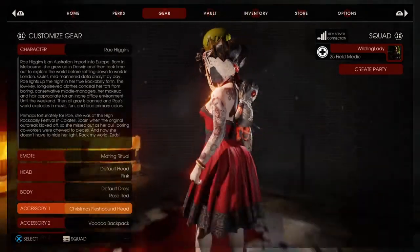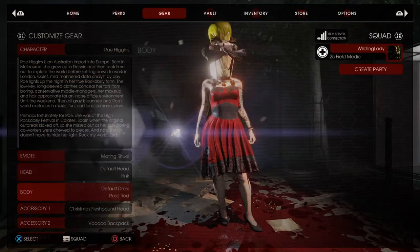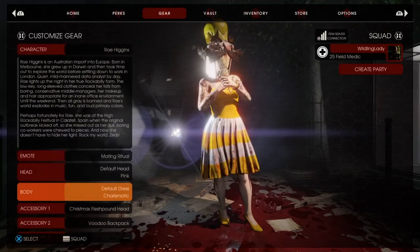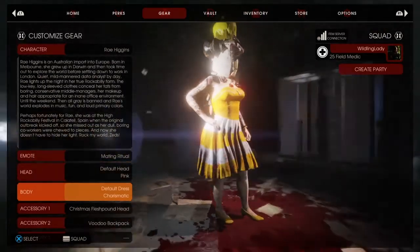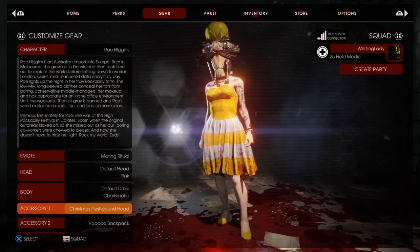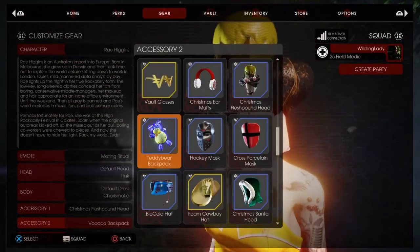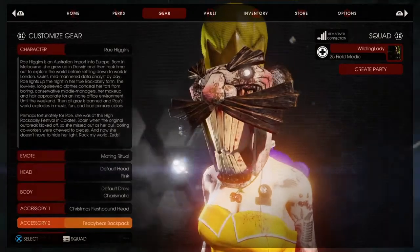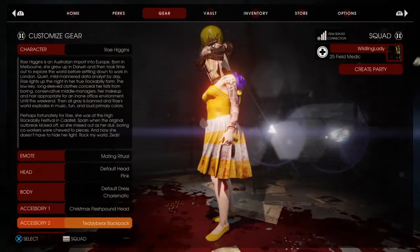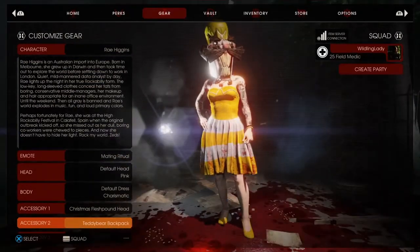Christmas Flesh Pound — let me go to the back view. Oh, that's cute! It's got yellow on top, so I would probably go with a yellow dress with this one. Very cute. And then let's look at the Teddy Bear Backpack — oh my gosh, I'm gonna be sporting this all the time! It's got yellow in it too, it looks so good.